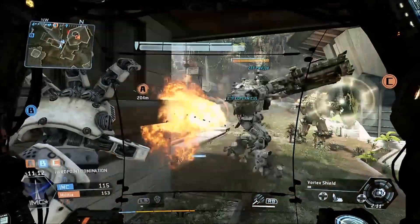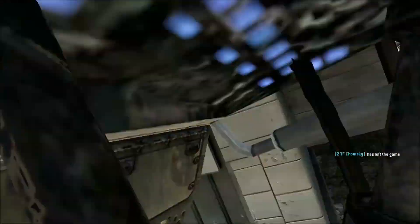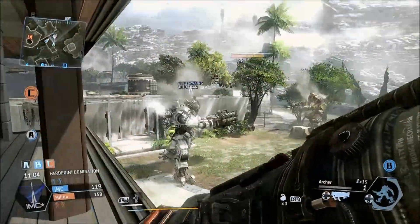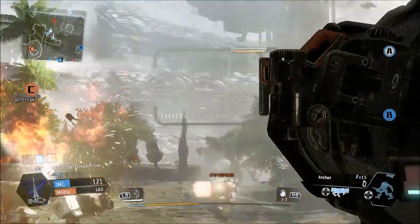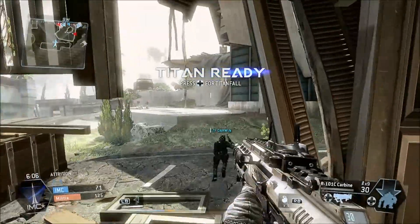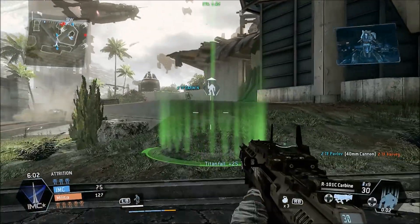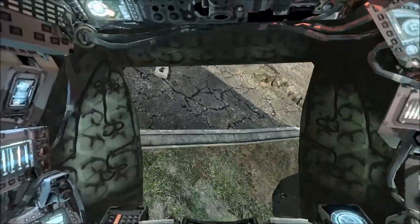There are also anti-Titan weapons for infantry, and those pack quite a punch. I tried two, but only one was really effective. The default missile launcher is honestly kind of terrible - it's slow, it pings off Titans like a rocket-propelled kitten eyelash, and most damningly it gives away your position with its lock-on. The rapid-fire anti-Titan weapon is far, far better from both a damage output standpoint and in terms of covertness. It's kind of no contest.